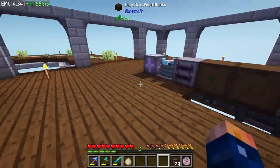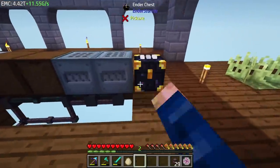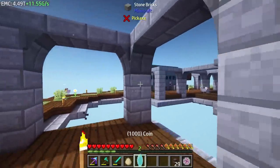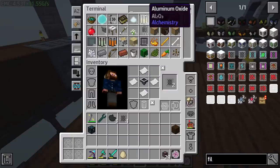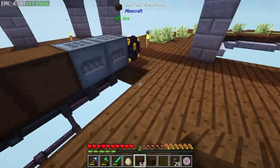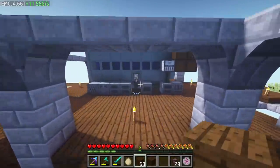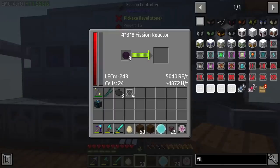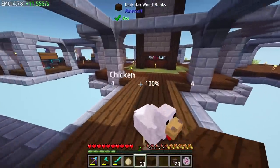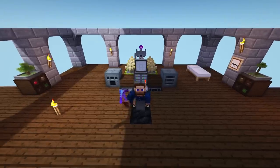We're basically going to leave this automated. I'll grab our ender chest that is marked, place this next to this - it's already set to push - and that's going to start going into here. Our reactor is already set up for this particular type of fuel, so we pretty much have unlimited fuel. It's kind of ridiculous, but we have unlimited fuel now due to EMC, we have unlimited power. This should last forever - as soon as this fuel burns down the reactor is set up to work specifically with this fuel, gaining tons of power - more than we'll probably ever need in this modpack.